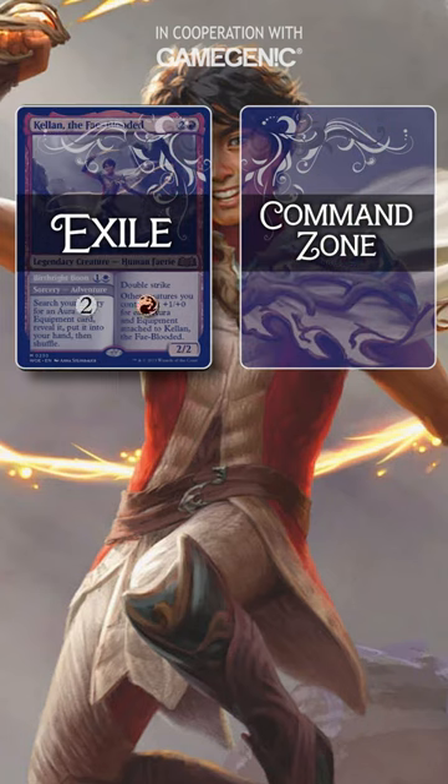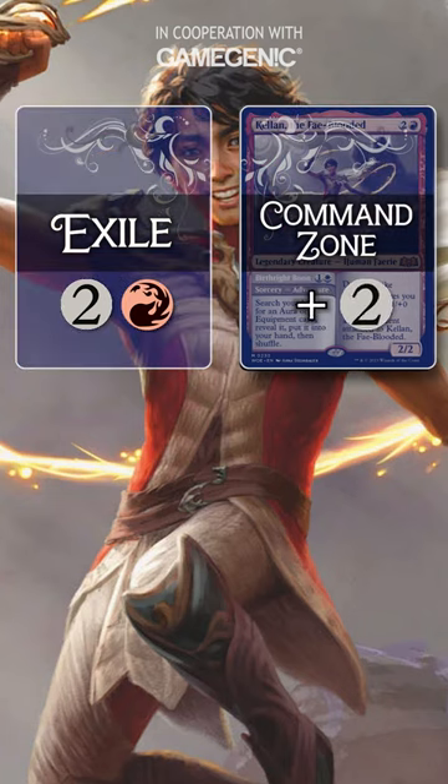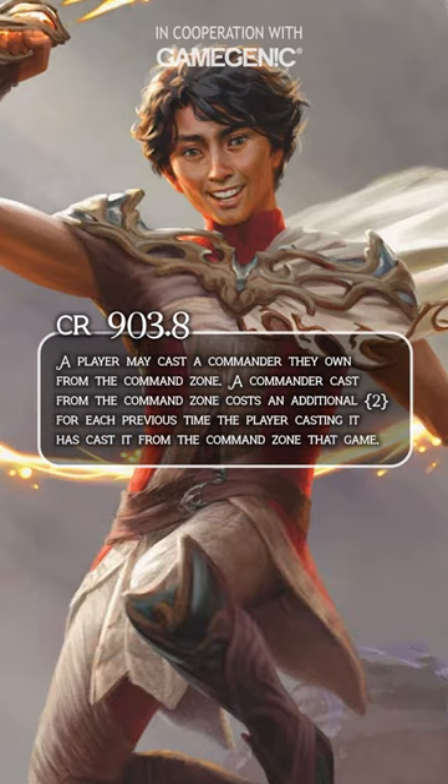If you leave it in exile, it'll always cost 3 and no tax applies. If you send it back to the command zone, you'll have to pay two colorless mana more next time you cast it, since commander tax only applies if you're casting the card from the command zone.